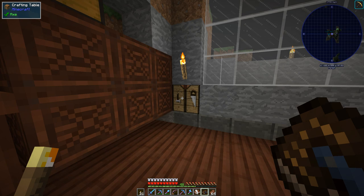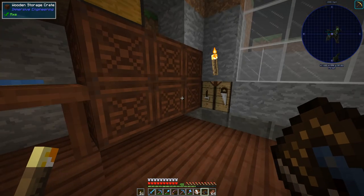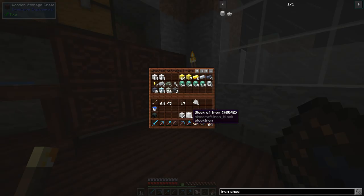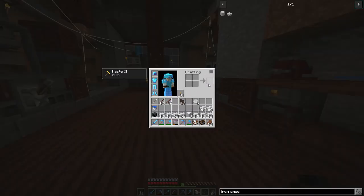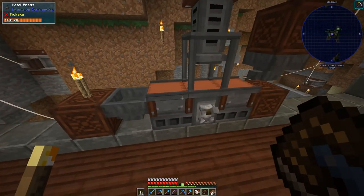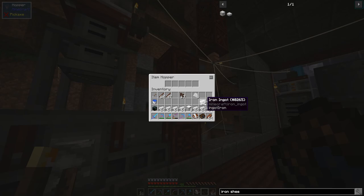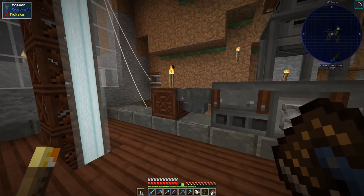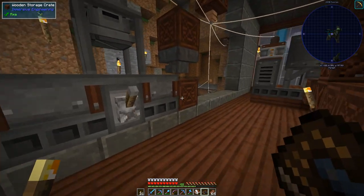That's a lot of iron. 352 divided by 64 is about five and a half stacks, so I think we can do that. Let's get this going — we'll do five full stacks and then half a stack, and there it goes. And I need to turn off and switch to the correct press.